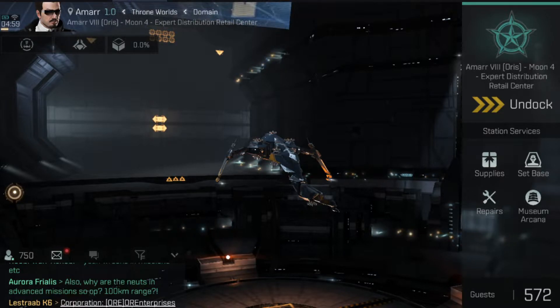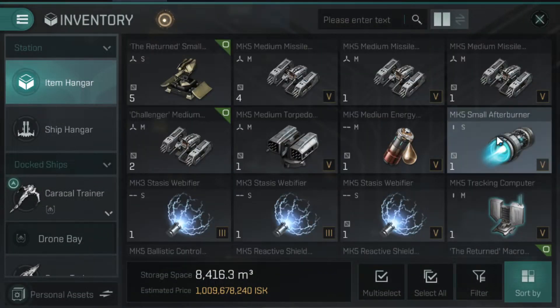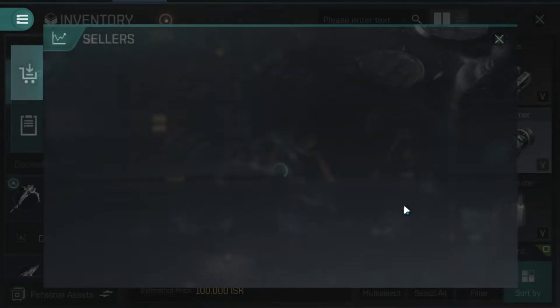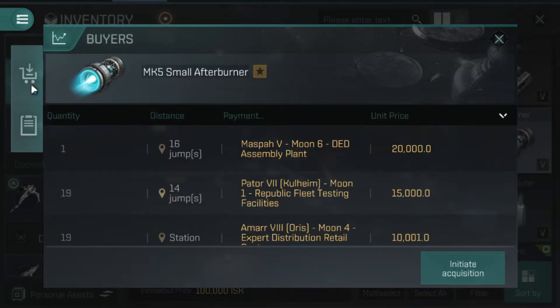Let's go into our item hangar to find an item we want to get rid of. Let's take this afterburner and view in market details. A commonly missed UI element is buy orders and sell orders. Here you have a list of sell orders. If you click this button — which is easy to miss — there's a buyers option. This is where you can fill someone else's buy order. As an alpha free-to-play character, you can only sell to previously existing buy orders; you can't list your own sell order as an alpha.